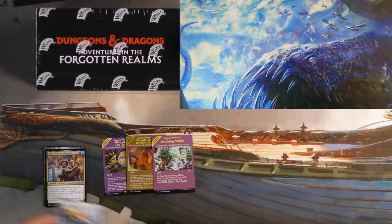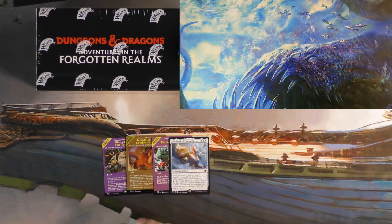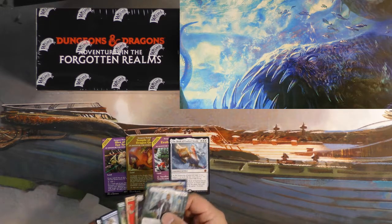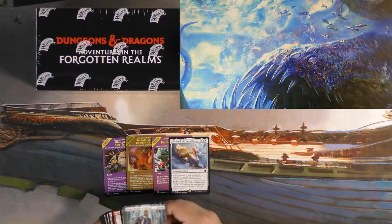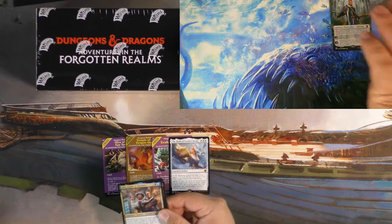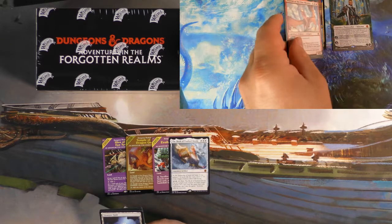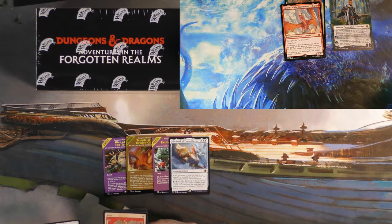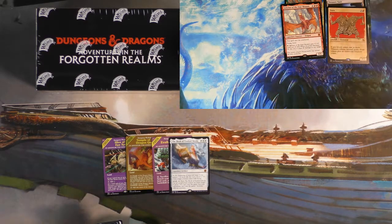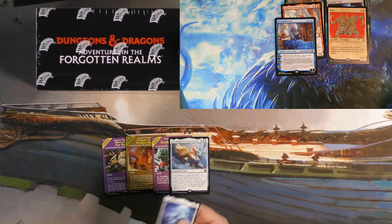I'll be taking you on an adventure today through the Forgotten Realms. Dungeons and Dragons: Adventures in the Forgotten Realms is the newest Magic set. I've opened up a little bit already, so I'm going to show you some of the hits that I got and maybe some of the stuff we're looking forward to in the next box here. So we got Volo, Grandmaster of Flowers, this cute little Inferno of the Star Mounts.